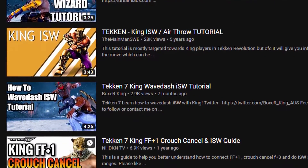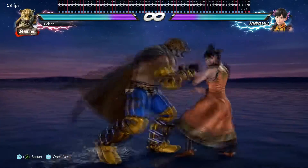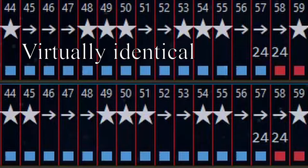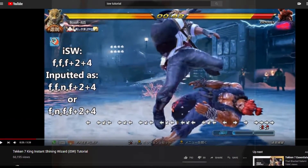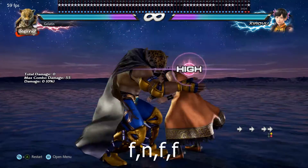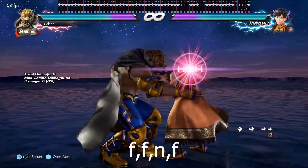To help you practice, there's a couple of misconceptions I want to address. First, the inputs for ISW at range 0 are the same as range 1 — this just means you don't have to be right next to them every time you want to practice. Second, people often recommend inputting forward-neutral-forward-forward or forward-forward-neutral-forward to help with timing, but this is mostly pointless because as long as the 2+4 is 1 frame after the last forward, the timing of the forward inputs just aren't that important.